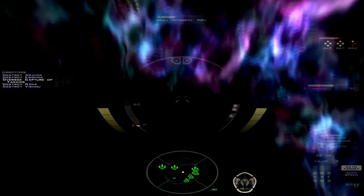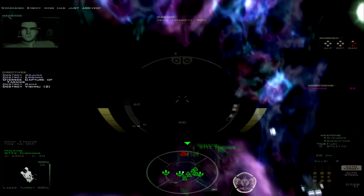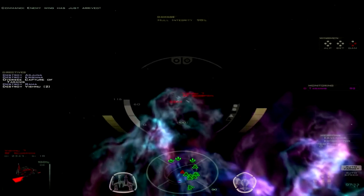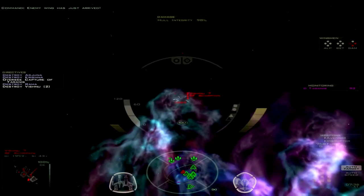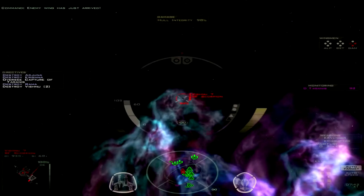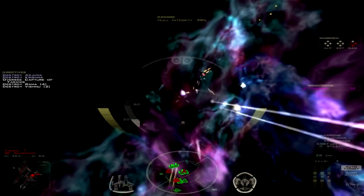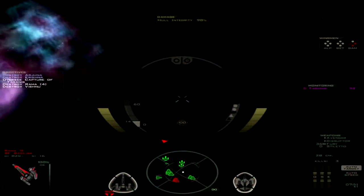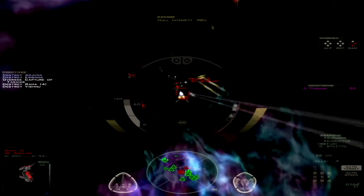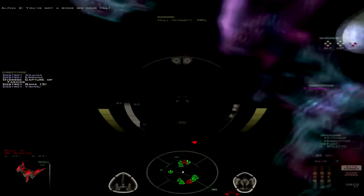So where is the Hawkins? He's way out there. I guess we're going to have to defend the Tyrannus for a little bit longer. Let's go ahead and try and take these guys out. One thing I wish that could get implemented would be something like being able to swap out your weapons mid-mission, since we've got these supply ships and all that.